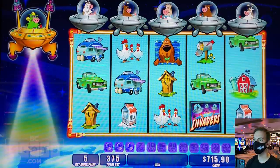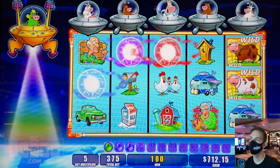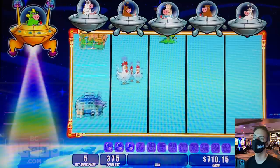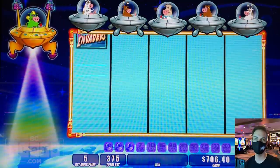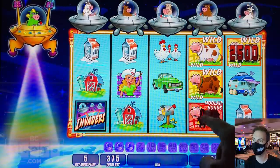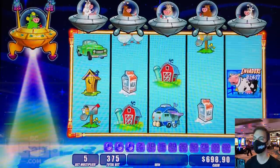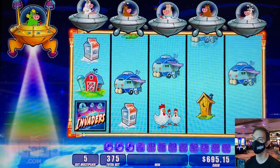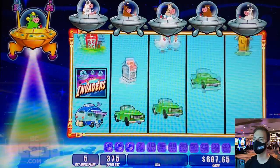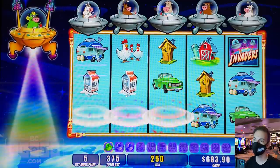A lot of dead spins now. Every time those symbols disappear, these guys up here are pressing the button — I don't know if you guys saw that. 25 and the moolah bonus, so watch them press the button up there. Here they go — ready? They're getting ready. Press the button.